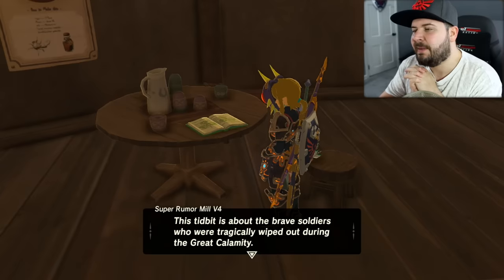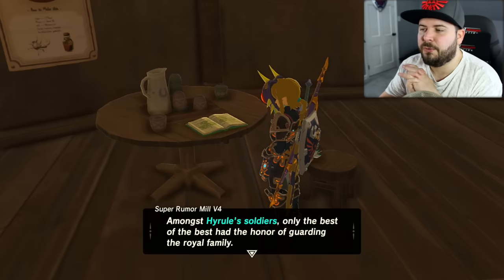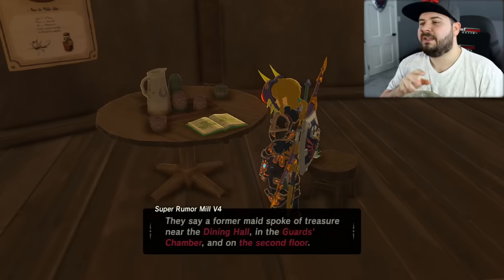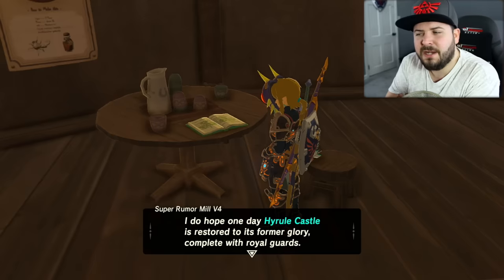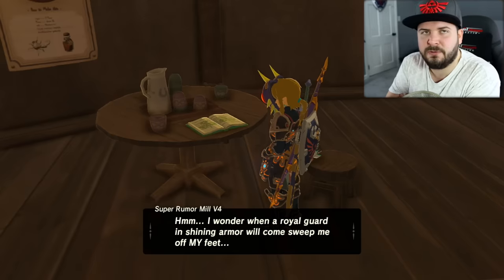'Well, this one's so good it might as well be a dream. Listen up, history buffs — this tidbit is about the brave soldiers who were tragically wiped out during the Great Calamity. The Royal Guards who protected the royal family — amongst all soldiers, only the best of the best had the honor. Apparently the equipment they wore can still be found somewhere in Hyrule Castle. A former maid spoke of treasure near the dining hall, in the guards chamber, and on the second floor.'